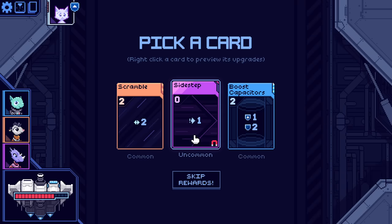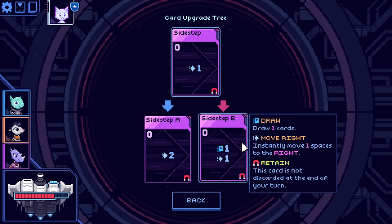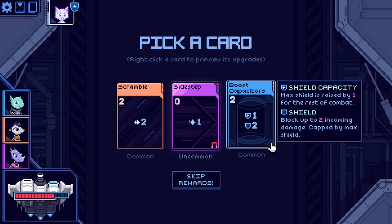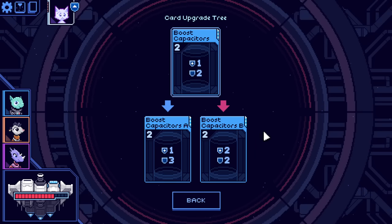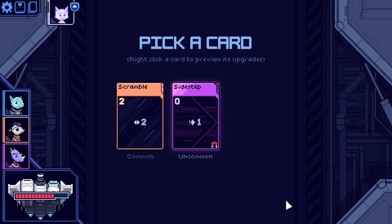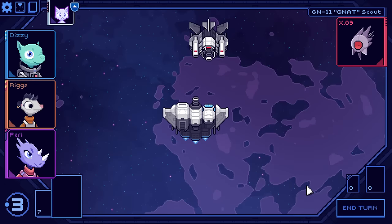Another copy of Scramble. There's also Sidestep — this is a retain card: it's not discarded at the end of a turn. Could upgrade to be able to draw a card, or to give it an extra space. It's also Boost Capacitors — a two-cost card that increases your shield capacity. Your maximum shield is raised by one for the rest of the combat. I like shields, so let's take a Boost Capacitor.